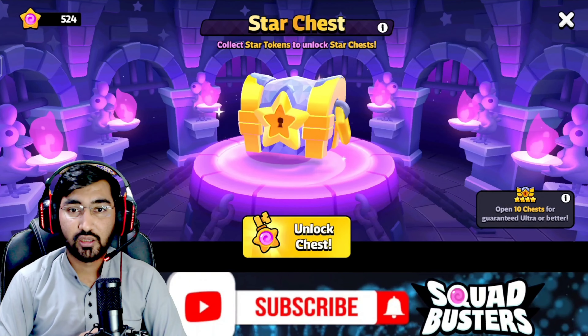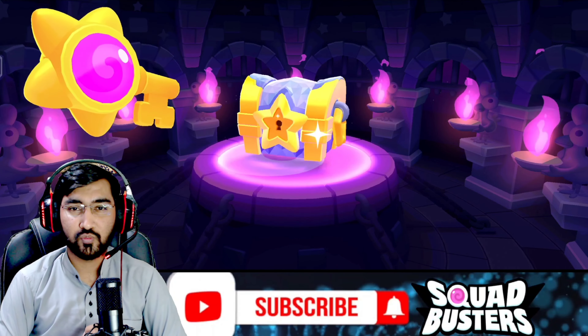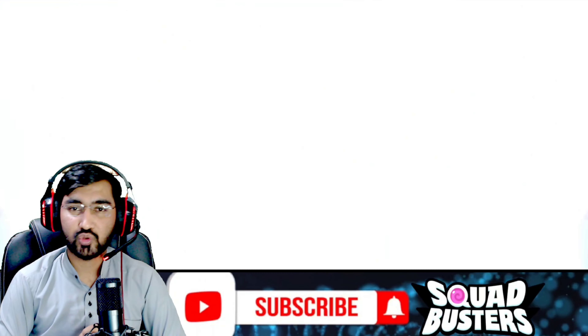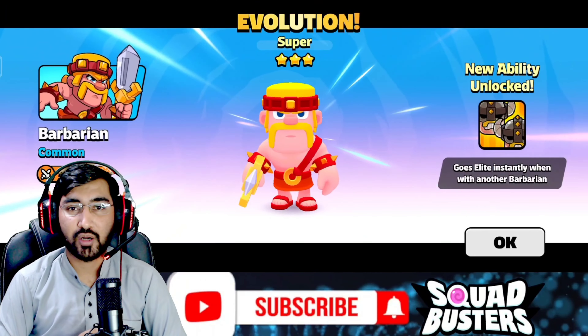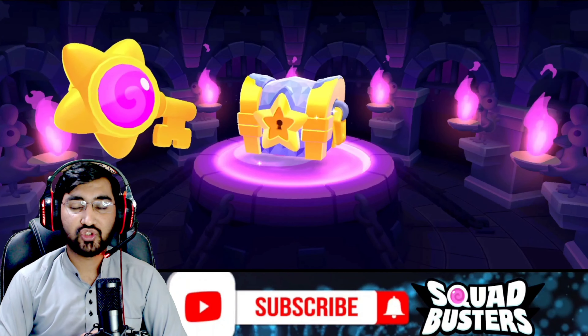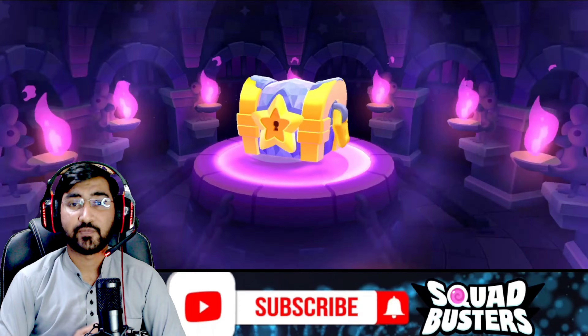Let's go for the single chest — that's also mine. Come on, give me a Barbarian King because I'm close to my first epic ultra. It's a super Barbarian again, so we got two Barbarians total. Now we're going to open the chests for the TMC Tiger account.